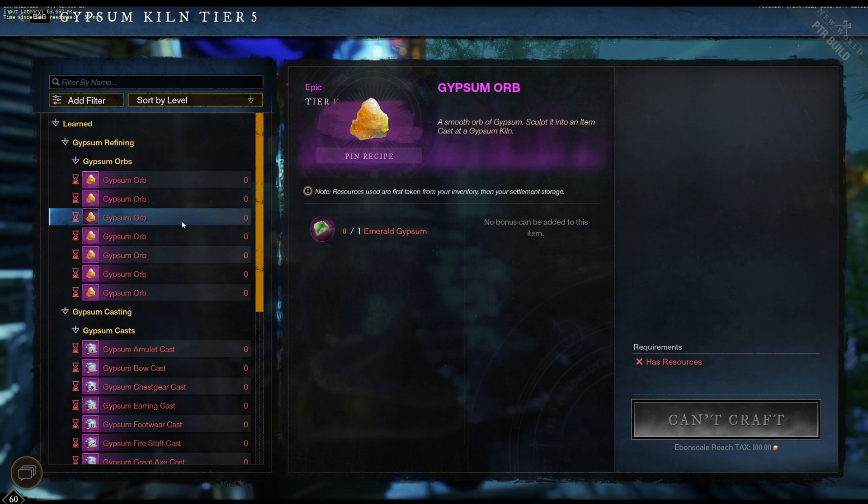Emerald will be found in your Trade Skill Aptitude Reward containers. This involves a new system with crafting — you can go past level 200 into these Aptitude Rewards. There are three Aptitude Rewards for each Aptitude level. Your first chest that you open that day should include your Emerald Gypsum.